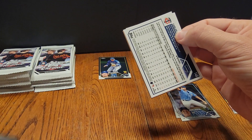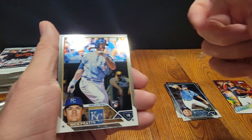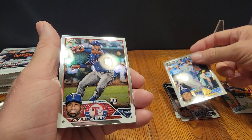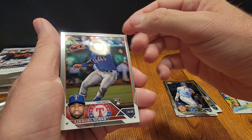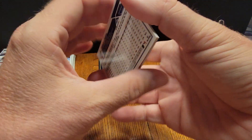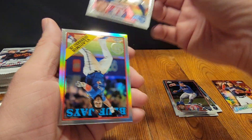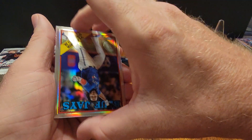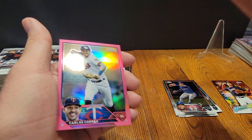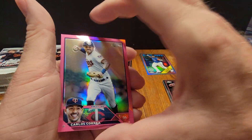Come on, let's get some bangers — let's get an auto! I don't even care who it is, let's just get an auto. It'd be fun to get one out of a blaster. I actually had pretty good luck getting autos out of the 2022 blasters — pulled quite a few. Another Jung, and oh, there's a Vladi — nice Vlad, no number but that's okay, and our first pink Carlos Correa.